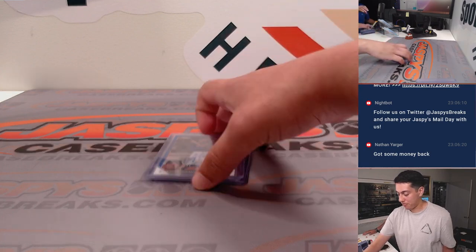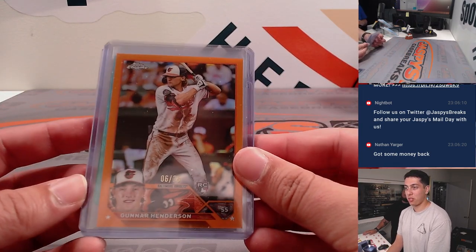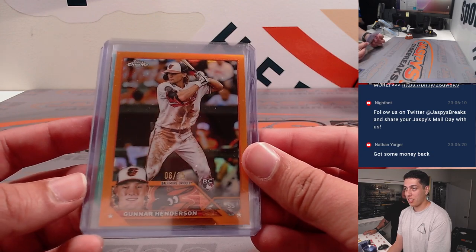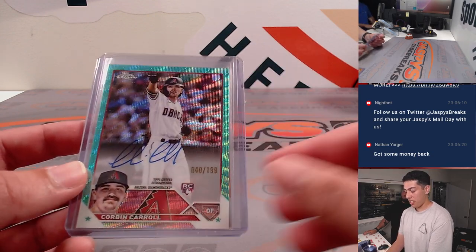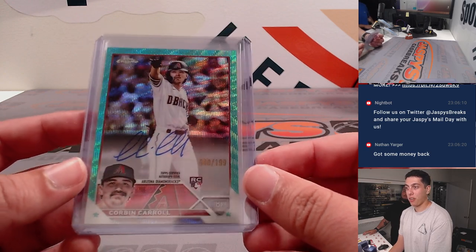This is the big stuff here. Saudi Alvarez. Got a Gunner True Orange out of 25 — great color match, amazing card. Then we got Corbin Carroll teal wave rookie auto out of 199.